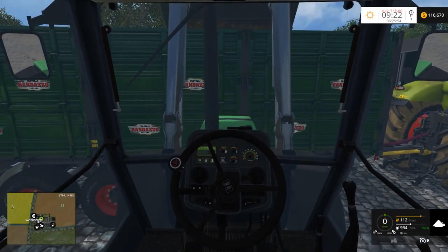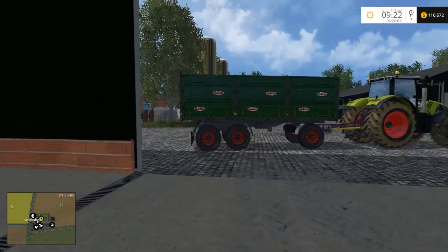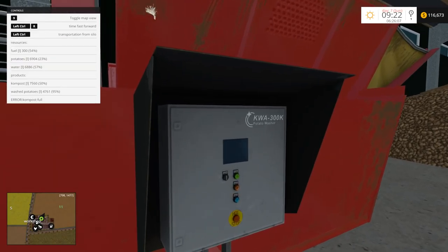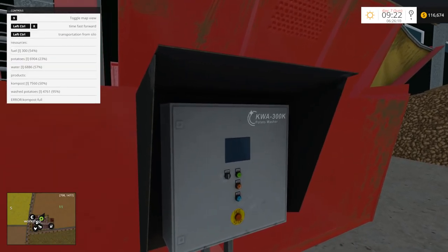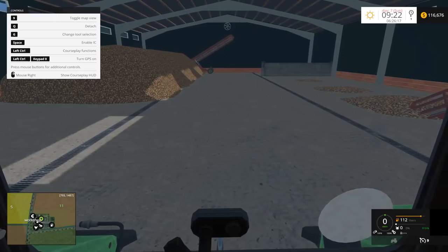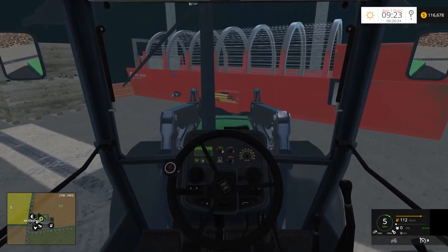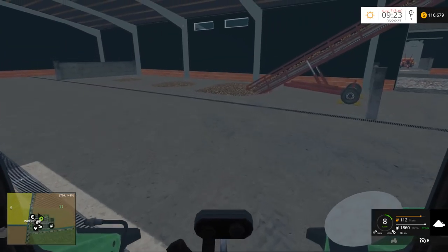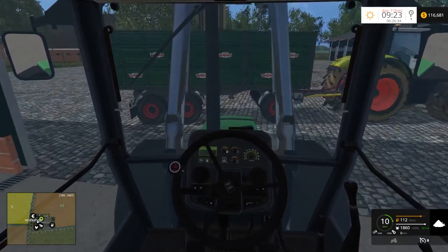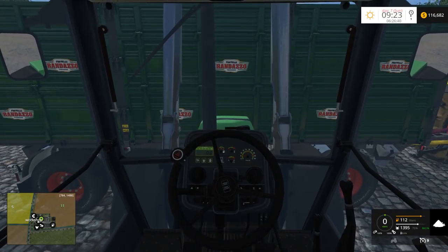Let's do that. You can actually sell compost on this map too — it's a possibility. It's actually a bigger pile than you think. There's still 50% left, so it's another three loads I guess. While this tractor is quite useful for this, it is kind of annoying because it takes forever. But it definitely gets the job done. This is where the telehandler actually comes in a bit more handy — because this tractor, you end up having to do a ton of loads. It feels that way at least.